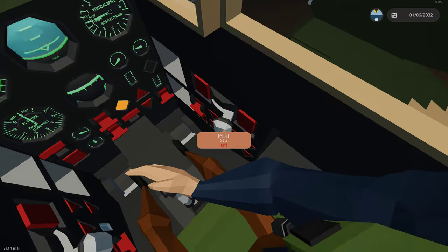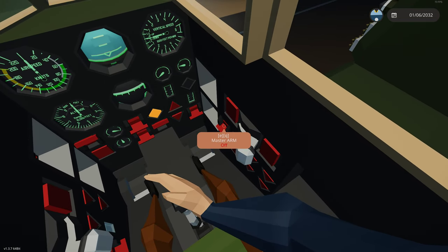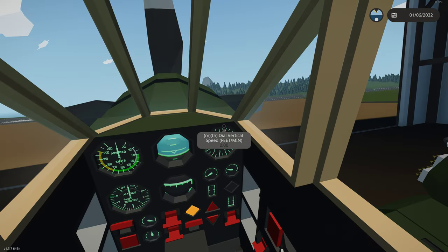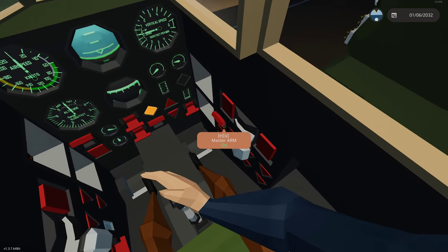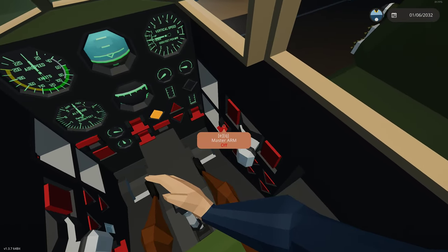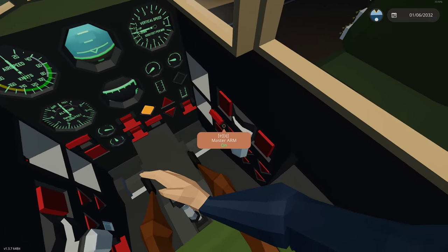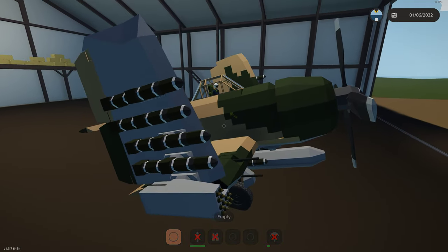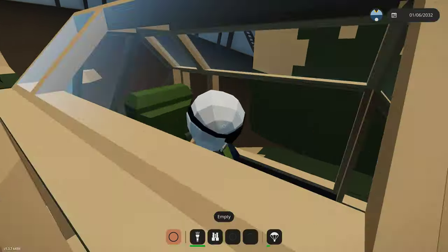Looking at the starboard panel, we have our weapons control panel. You need three conditions to fire or drop any weapons: master arm must be on, press spacebar as your trigger, and select a weapon. With master arm on and guns selected, pressing spacebar fires the guns. Stations count from outside in: 1, 2, 3, 4, 5 — and station 6 is that bottom one. We also have a central tank to drop our center store.